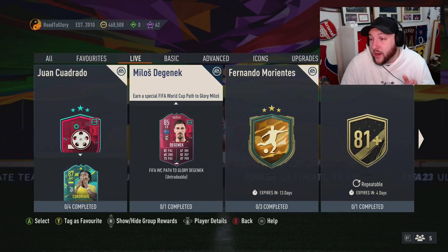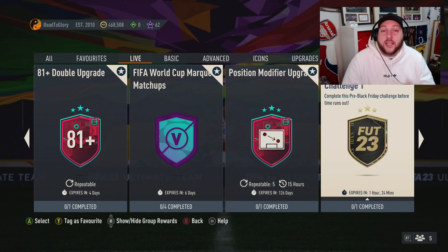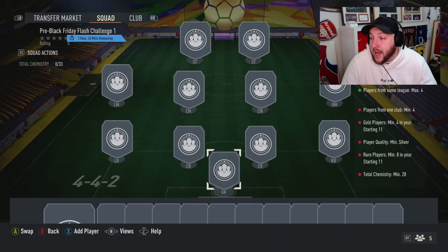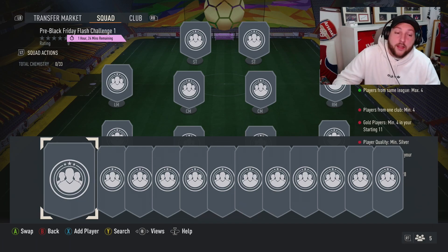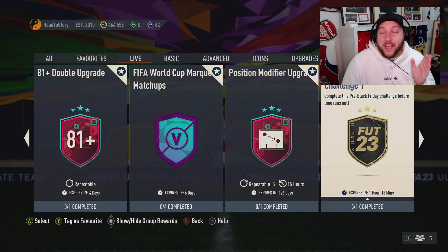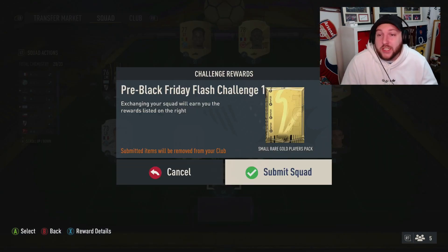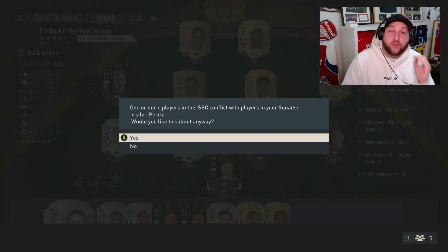There are also flash SBCs — they come every two hours. The trick is to finish them as quickly as you can. You need a minimum silver, eight rares, four golds, and four from one club. After completing this one, you can see there's one hour and 19 minutes left. Every two hours there's a new flash SBC, and they'll run through the whole promo or at least the first couple of days, so it's really important to check them.